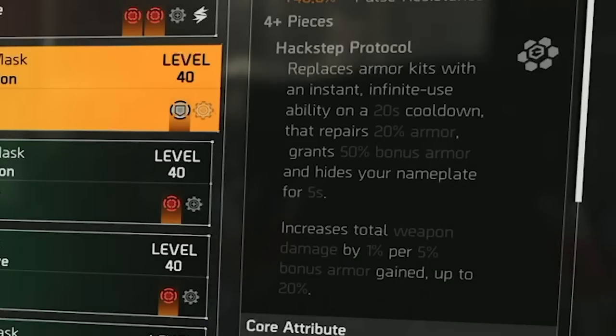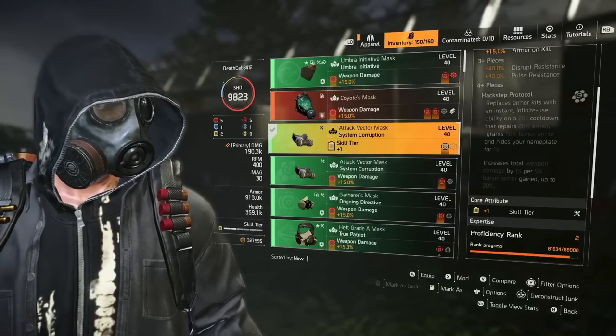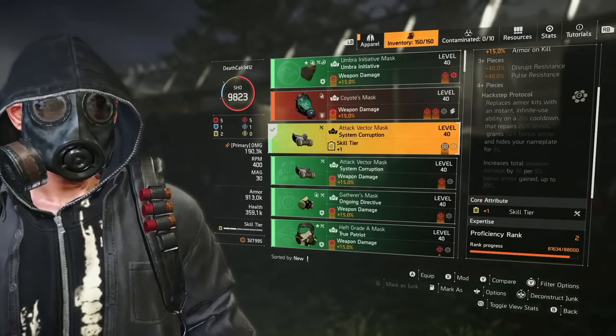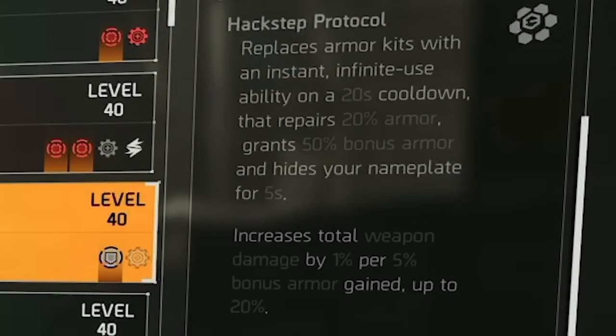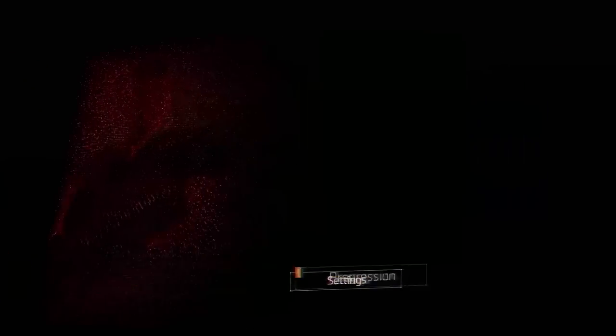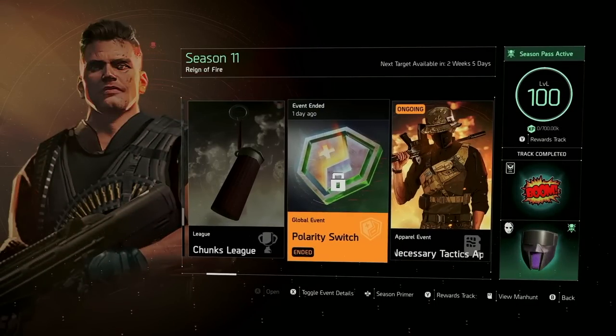The talent is called Protocol — it replaces armor kits with an instant infinite usability, so it doesn't only heal you but makes you invisible by hiding your nameplate, which is really good for the dark zone. It also increases your total weapon damage depending on how much bonus armor you have, and that's what makes it really cool even for PvE.